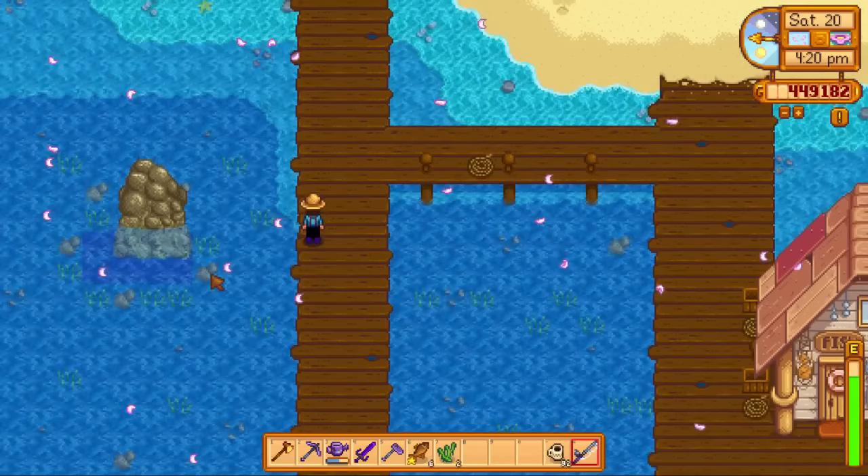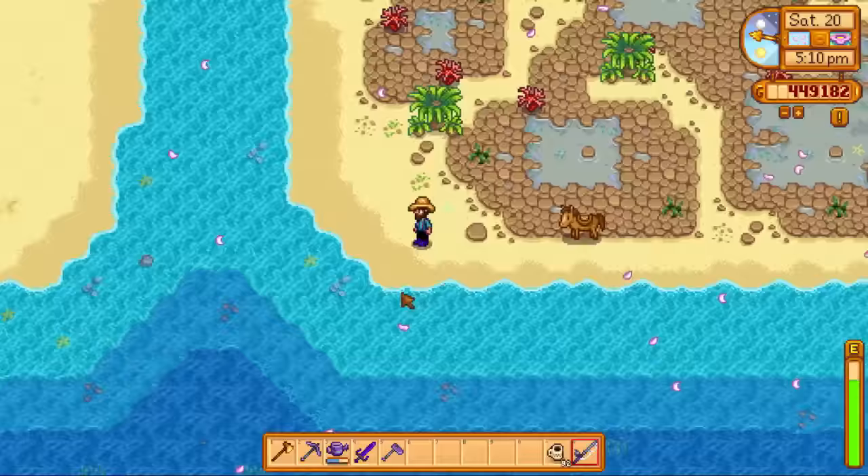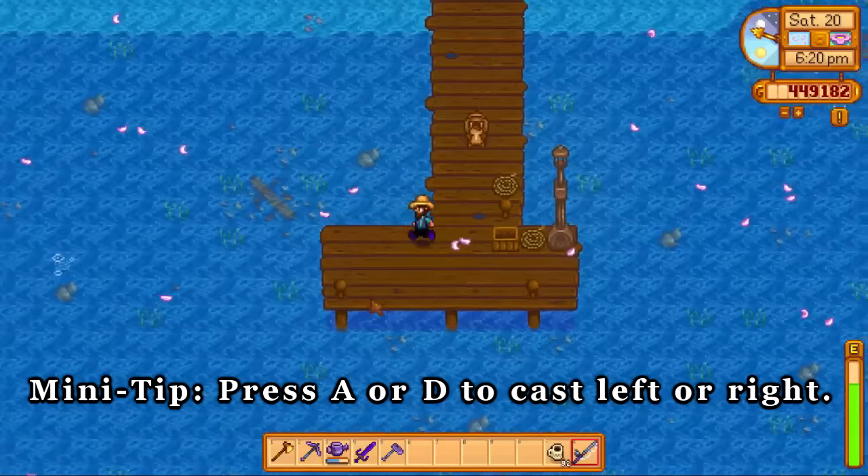Out at the ocean there are at least four really great spots. One is by the left pier facing the big rock in the water — just cast out towards the bottom of that rock. One is from the edge of the sand casting towards the deep water at the mouth of the river. The next two are on the east pier.